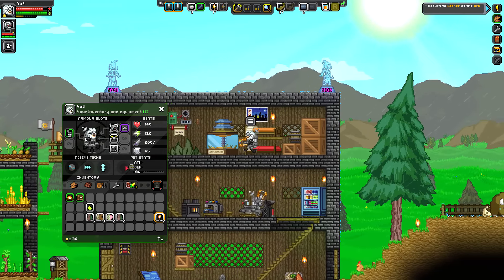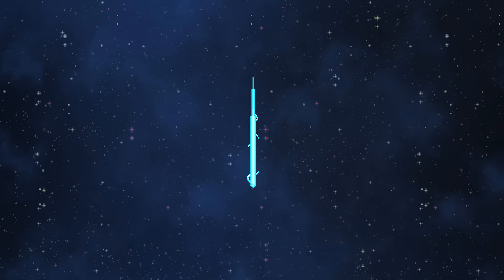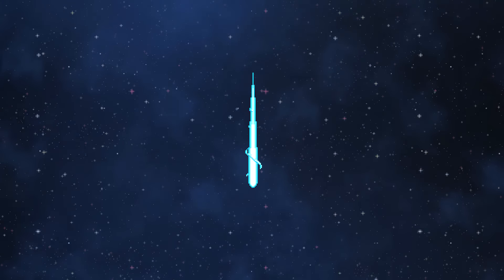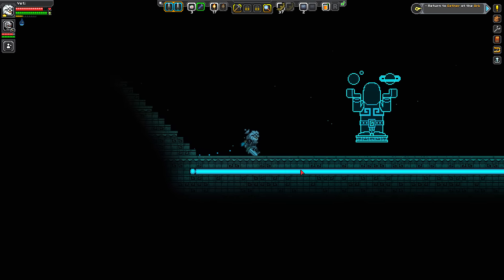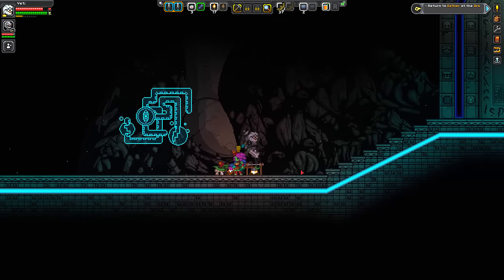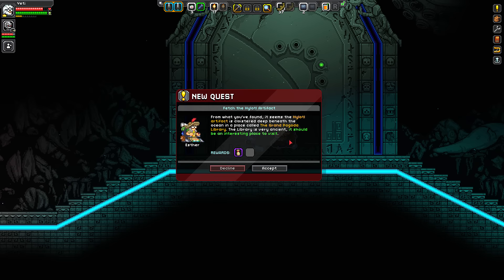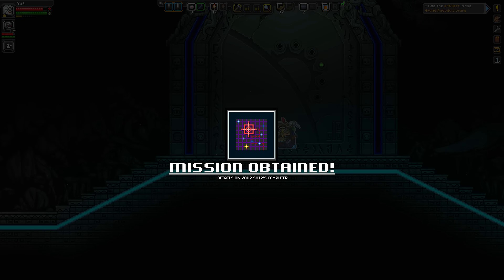And then another dungeon. After that dungeon I assume we get one of those crystal things, and then we have to go to another different planet that's probably hazardous, so we build something to go to that planet, we go there, we scan shit, we do another dungeon. I think that's the route we're going — the old 'scan shit, new dungeon' loop. In a place called the Grand Pagoda Library — library is very ancient, should be an interesting place to visit. Loot and kill everything.